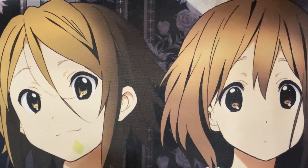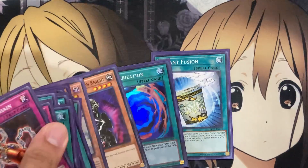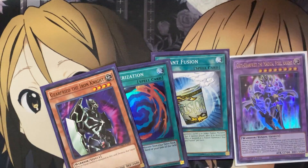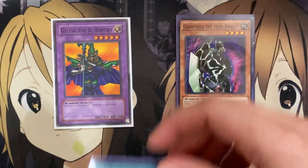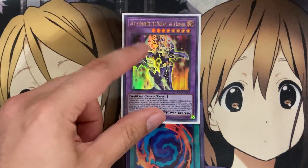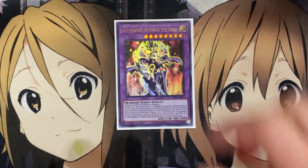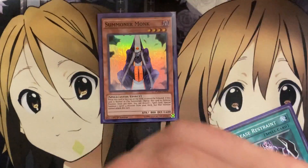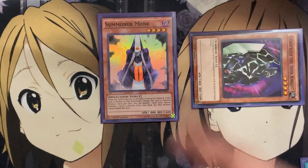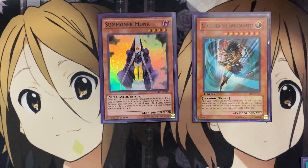For the go-to plays: if your opening hand has Instant Fusion, Polymerization, and Gearfried the Iron Knight, you have all you need for Guilty Gearfried the Magical Steel Knight. Activate Instant Fusion paying the life points to summon Guilty of the D Knight, normal summon Gearfried the Iron Knight, then activate Polymerization to fuse the two together — summoning Guilty Gearfried the Magical Steel Knight with full requirements since both monsters were on the field. For the Release Restraint play, if you have a spell to discard for Summoner Monk, summon Monk, discard the spell to special summon Gearfried the Iron Knight, then activate Release Restraint to summon Gearfried the Sword Master.